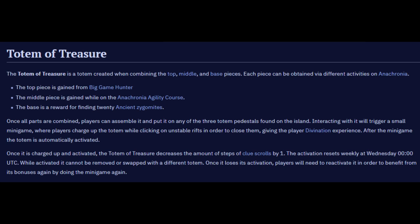You get the top piece of the totem of treasure by doing big game hunter. The middle piece is from the agility course, and the base reward is for finding 20 ancient zygomites around and about. Once you charge it up, you get some divination XP, and it'll last a week until the weekly reset. Then you have to charge it again. Once it's charged up, it reduces the amount of steps required for clue scrolls by one, which will essentially speed up clues alongside the double surge codec.